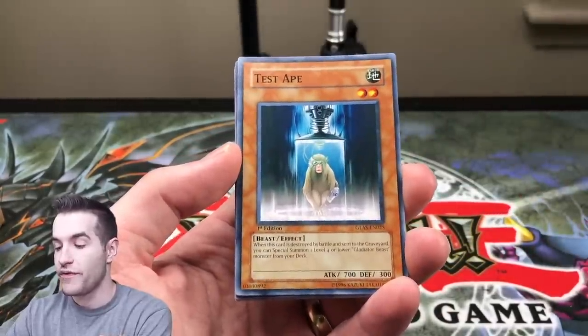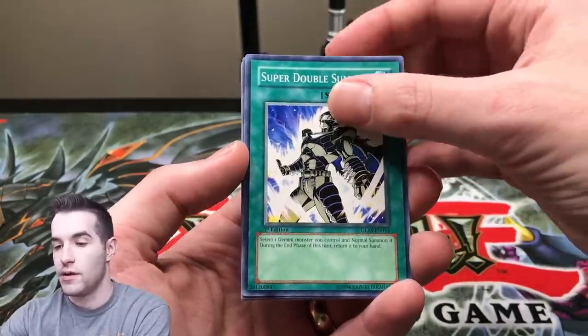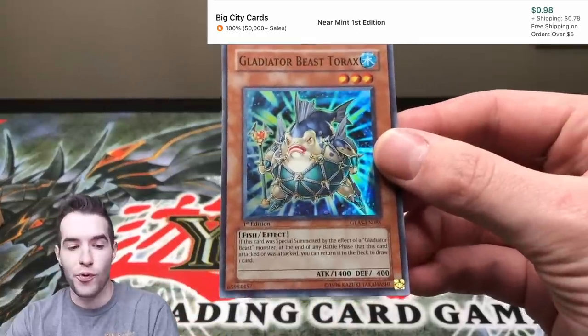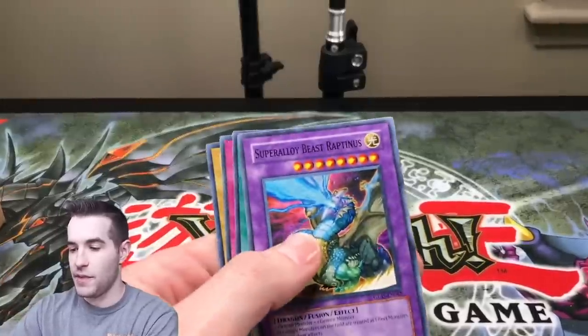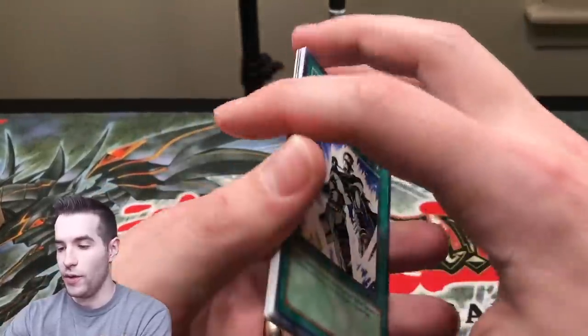Here we go — Detonator Circle A. We've got a test date. Can we pull at least a Seeker Ring? Ultimate Ring? That'd be crazy. Oh, a Torax! So we did get a Super Rare on the first pack — that's not a bad start. Super Rare First Edition Gladiator's Assault. We also got a Raptanus, Lucky Cloud, Interdimensional Warp, and Smoke Ball.